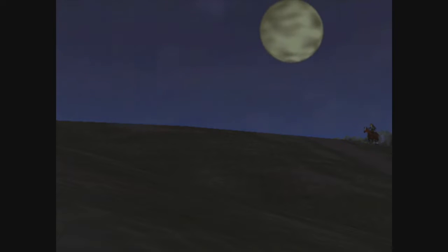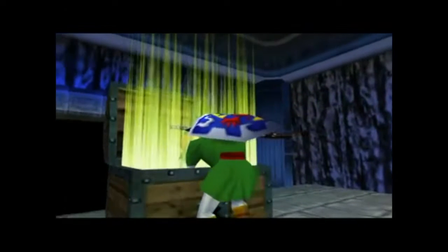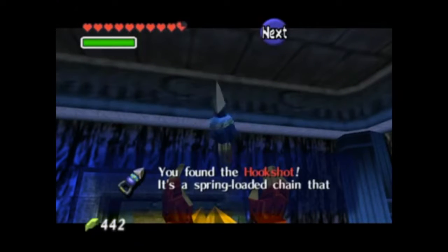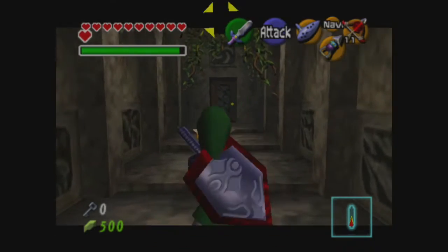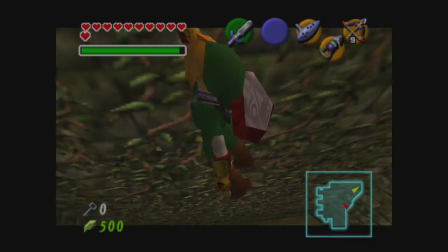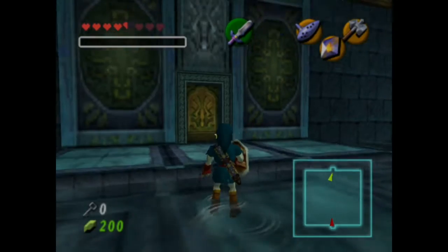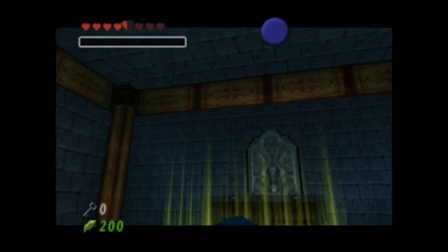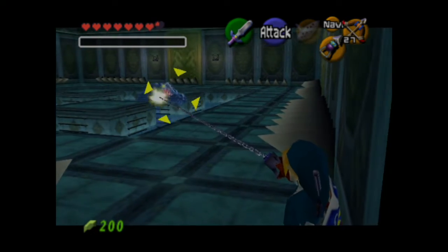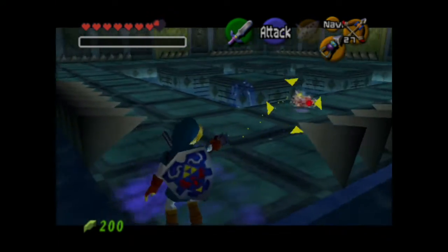The item really takes a jump forward in Ocarina of Time, the first 3D game in the series. You don't find it in a dungeon though — you find it in Dampe's grave, because now that Link's all grown up he wants to fulfill his lifelong dream of digging up graves. In a 3D world, there are so many more targets you can latch onto and so many more areas to explore, starting with just using it to get to the Forest Temple entrance. This item only gets better as you upgrade it to the Longshot in the Water Temple. Then feel free to use it against Morpha, the dungeon boss — that nucleus doesn't have much of a brain to it, and it is easy to drag out of there.